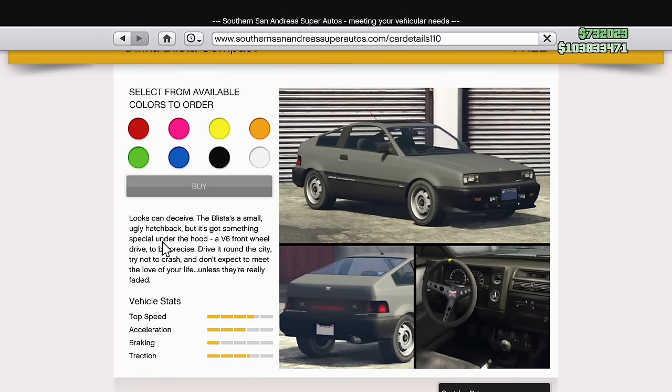The Balista Compact's description on Southern San Andreas claims it has a V6. However, if you pop the hood, you can see it is actually an inline four.